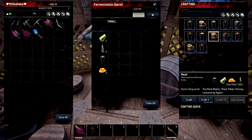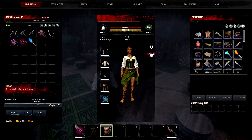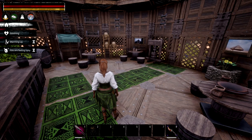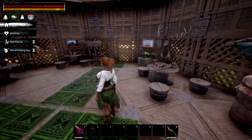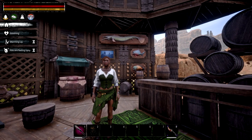Next we're moving on to mead. This takes purified water, 2 plant fibre, 5 honey, and 5 leavening agent — made in the fermentation barrel. This can also be used in several Sumerian meals: the Sumerian meal, the Kutch pork dinner, and the mold brew. Once you've got your mead, it gives you a warming effect — use it in cold areas to warm you up slightly. Better than light warming, about medium strength.